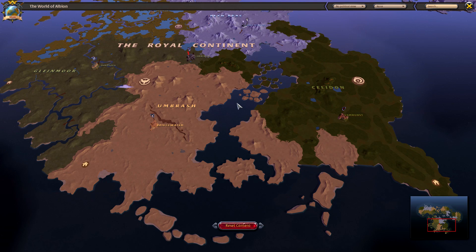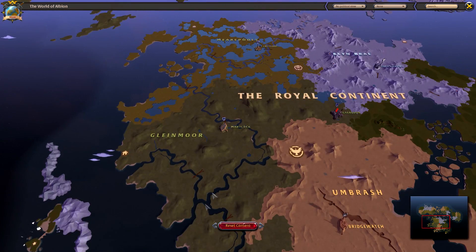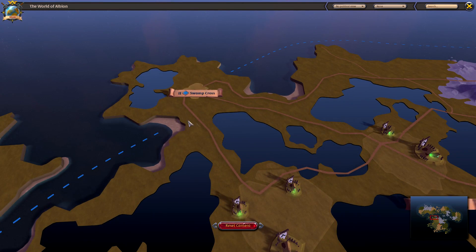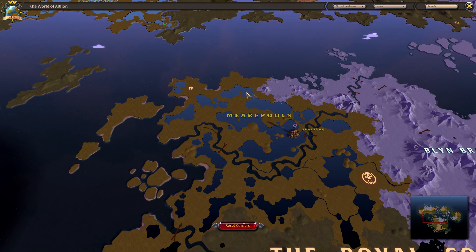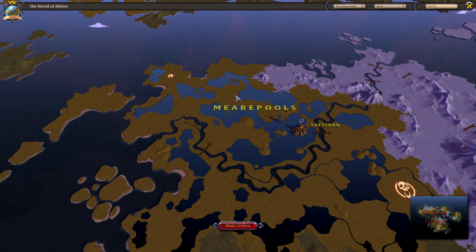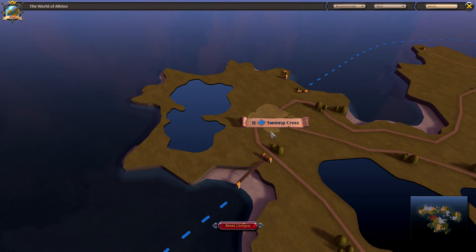Choosing a resource will basically determine which zone you go to, because each of these zones has a resource of their own that they excel at. For example, the starter zone Swamp Crust is going to be filled with hemp or cloth. So if you start in Swamp Crust, you will be able to gather more cloth or hemp than any other zone in the royal continent. Cloth is mainly used for the cloth tree — a lot of healing and mages use cloth.